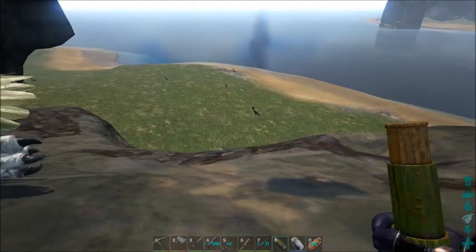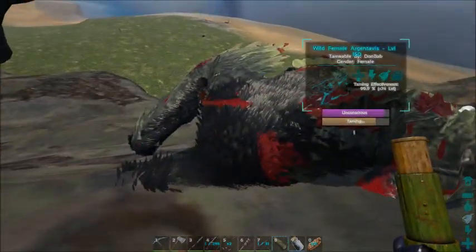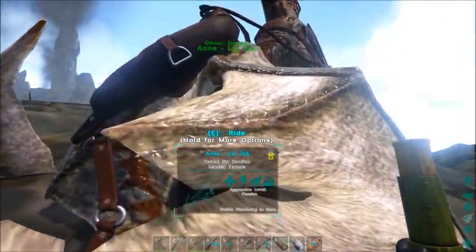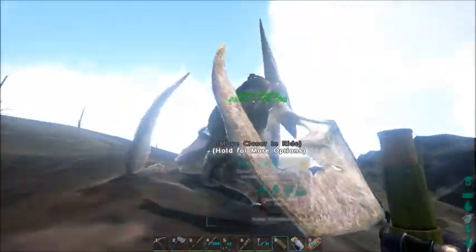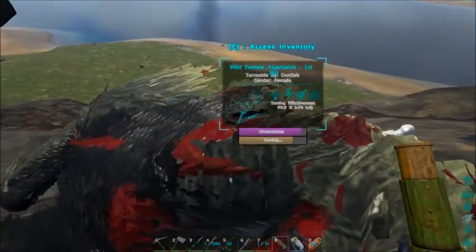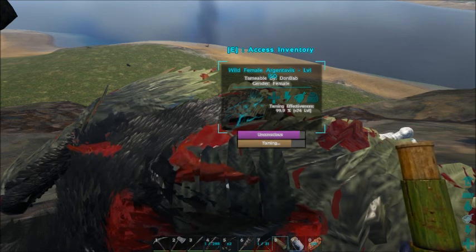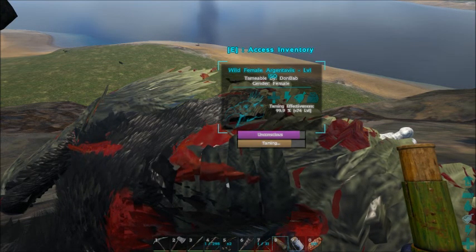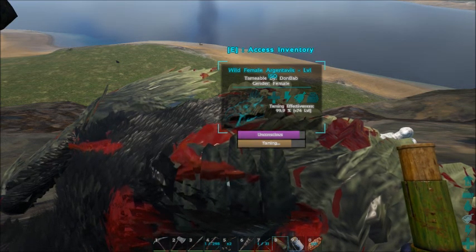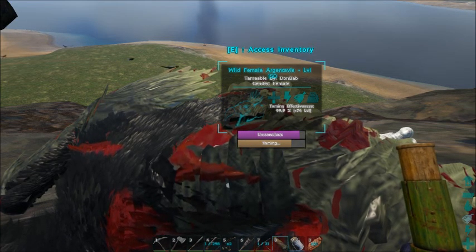I think he's too far away. I was gonna try to trank him maybe from way up here but I don't think I'm gonna be that accurate. I did farm a little bit more prime meat with Ann. I'm gonna reuse the name from my other series that I ended because the alpha raptor wrecked my face - so my first argie is going to be Avis and it's gonna be a 150 tame, so that's gonna be pretty good.